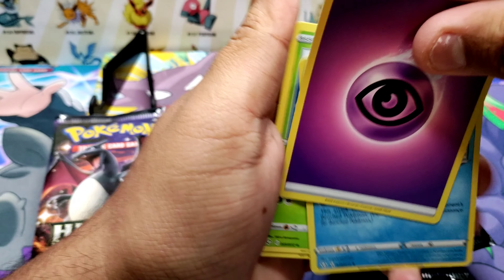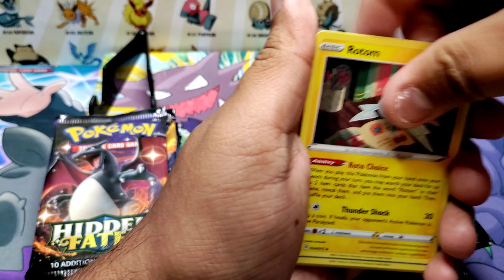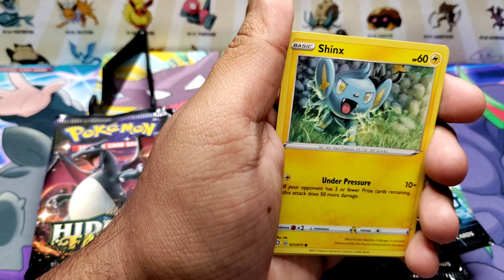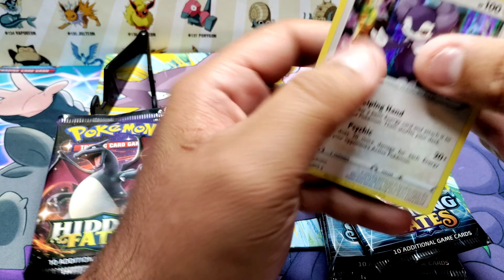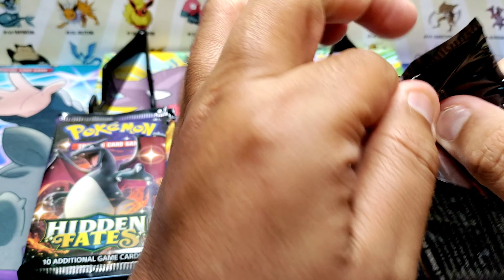First pack: psychic energy, Cramorant, Rotom, Rotom, Snom, Trampache, Nymkit, Fluttle, Jynx, Frostmouth, and a hollow. So not bad. All right, good — let's do two Shining Fates and then we'll move to two Hidden Fates.